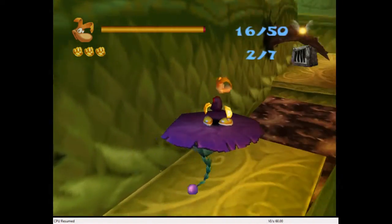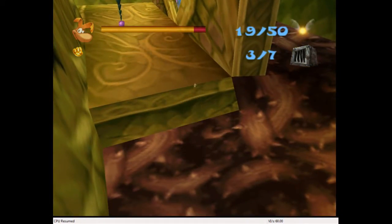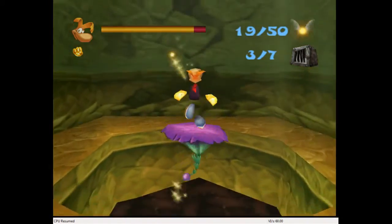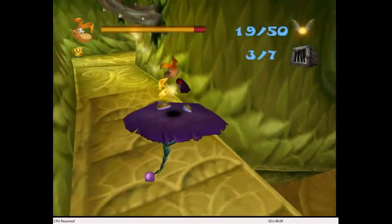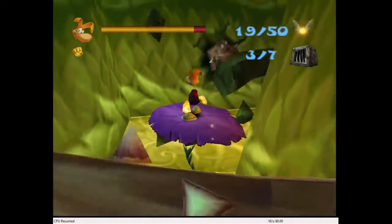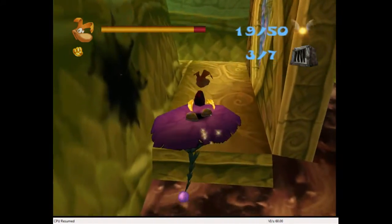There's a cage back here that's kind of easy to miss. Got it. Oh, no — sweet. There's two gold fists. Just kidding, guys, that actually wasn't sweet. That might have been too soon. You've got to be careful — you don't want to shoot them too soon because they like to come out pretty quickly.